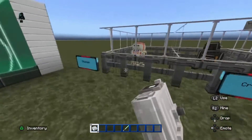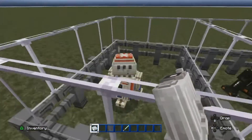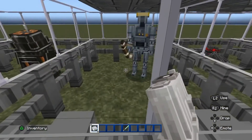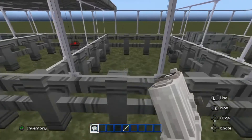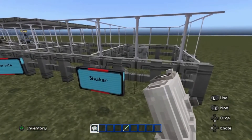These are some of the mobs I'll be using. This is a chicken, but with the Star Wars pack it's a droid. This is a creeper, this is a skeleton, this is a spider, this is the endermite that keeps escaping which is very annoying, and this is the shulker.